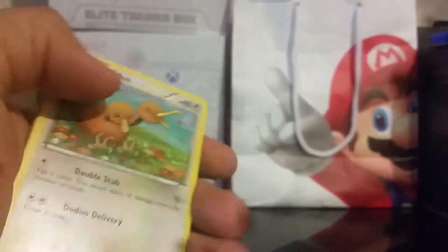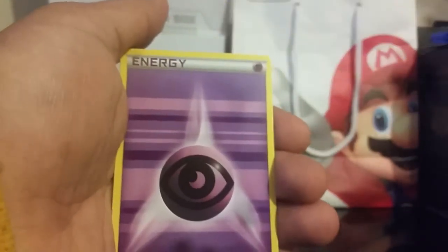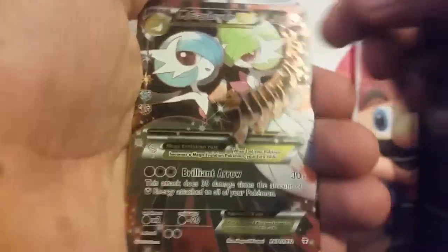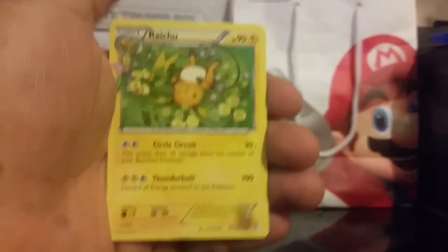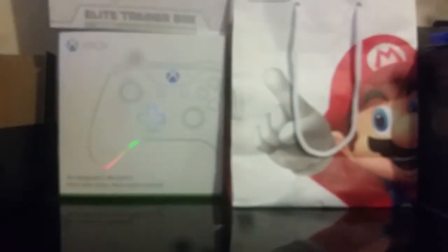Moving on to the next pack, which is another Blast Rose pack. We have Doduo, Tangela, another Gastly, Psychic Energy, a Rhyhorn Reverse, and Mega Gardevoir EX — this one looks really cool, really nice, definitely getting sleeved. Gyarados, Raichu, Haunter, and a Max Revive. Pretty good right there. Let me go ahead and sleeve this one now while I'm at it.